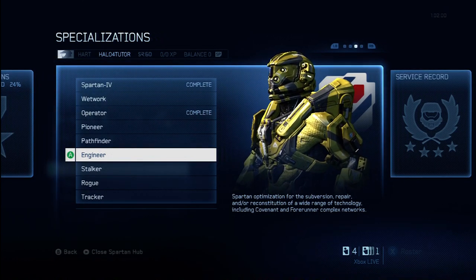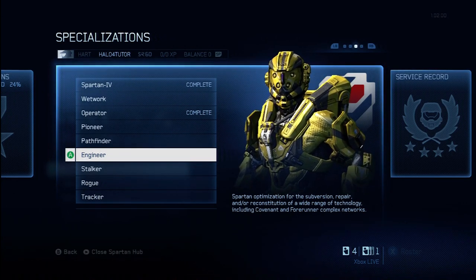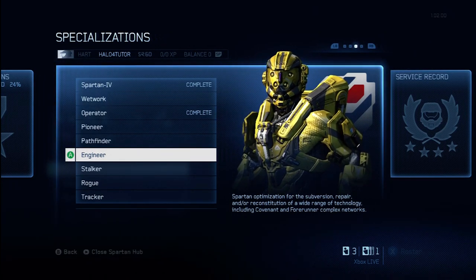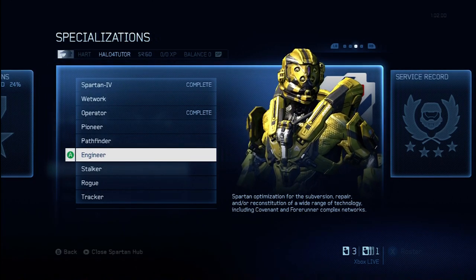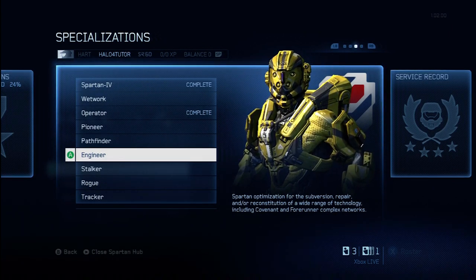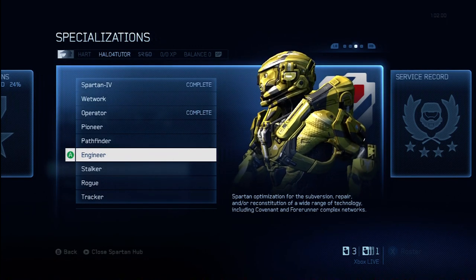The Engineer Specialization unlocks four new foreground emblems as well as one new background emblem. It unlocks a new chest, shoulder, and helmet piece as well as a new visor, all of which you can see right here in this video. You also unlock a new skin for your chest, shoulders, and helmet. So you get a lot of new appearance items that potentially could be very attractive depending on your taste.